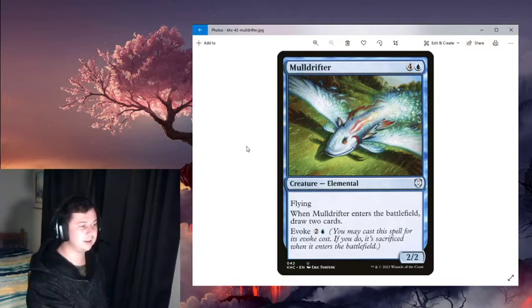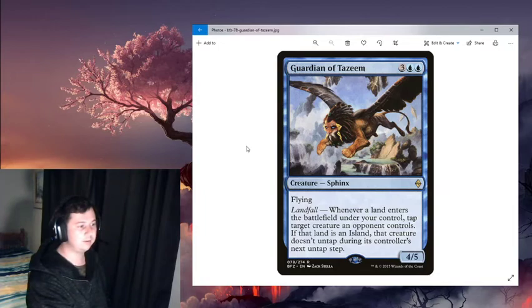Creatures in the deck: Mulldrifter — you can evoke it for three and draw two cards, or play it for five and have a flying 2/2 that draws two. Guardian of Tazeem has a landfall theme — whenever a land enters the battlefield under your control, tap target creature an opponent controls. If that land is an island, that creature doesn't untap during its controller's next untap step.